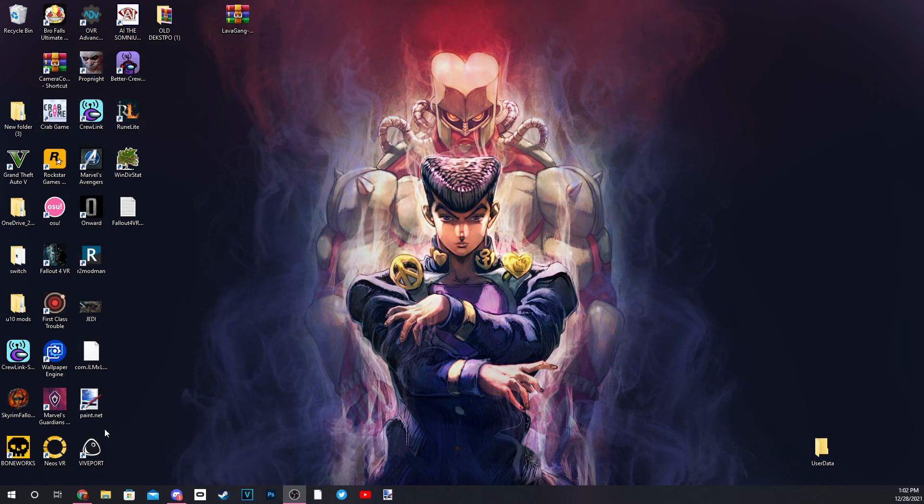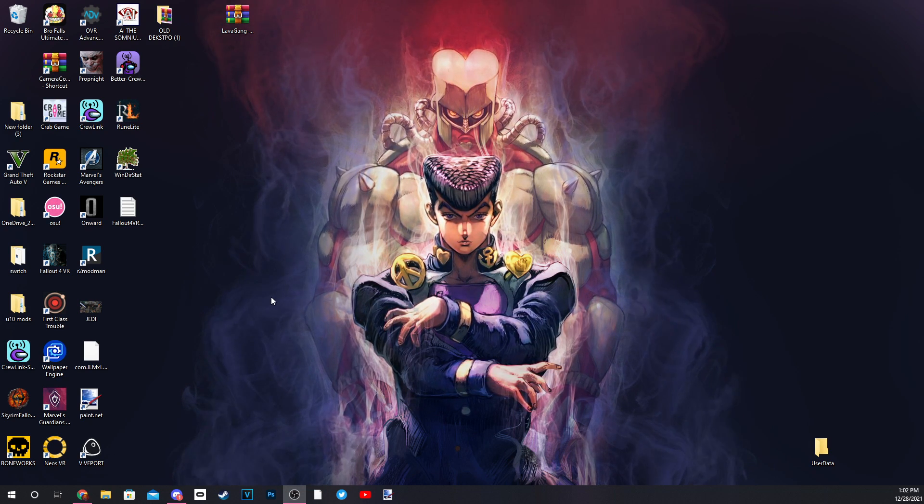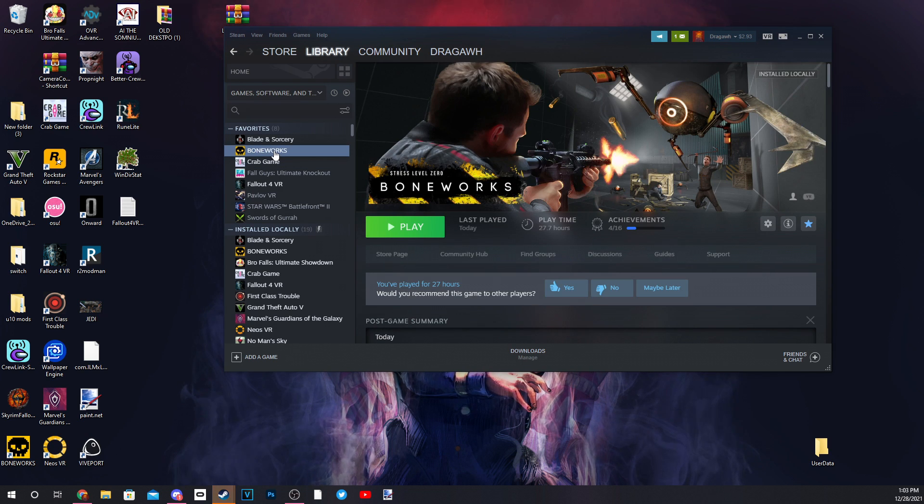All right, first things first — install your game. We need Boneworks installed. How are we going to mod the game if we don't have it installed? All right, we've got our game installed, we've got our Boneworks.